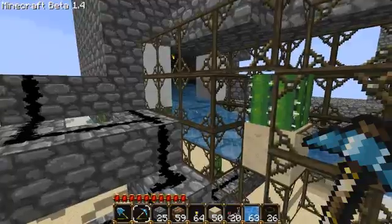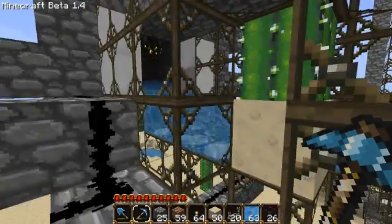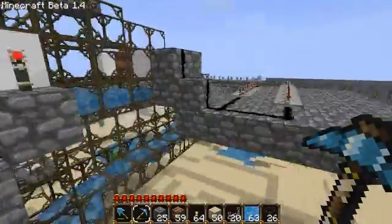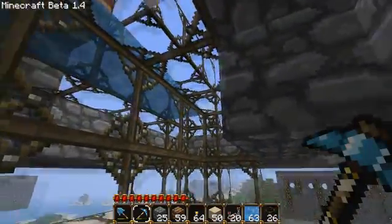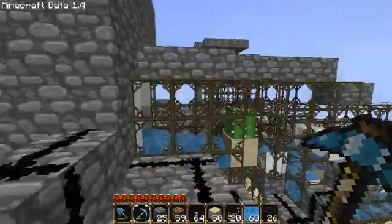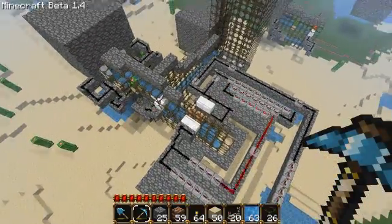I just have two pistons because it's unnecessary to have more for this particular amount of mobs. Just remember that with dungeons you have to be close — I believe about 16 blocks away at minimum, though I may be wrong. Make sure your drop zone is coming back around and into your base, which should be very close to the spawner.